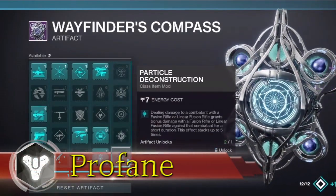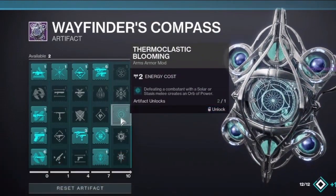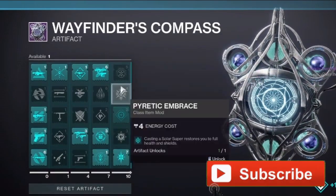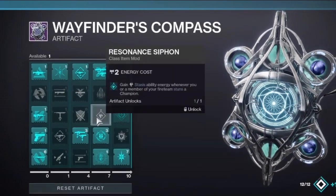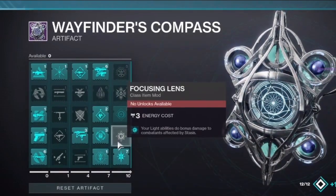What's up Guardians, Profane here. Thanks for checking out the video. Today I've got a new seasonal artifact glitch that's currently allowing Guardians the ability to claim an extra artifact mod for the Season of the Lost Wayfinder's Compass artifact. And I'll be showing you how you can take advantage of this game-breaking glitch now.